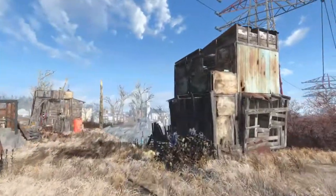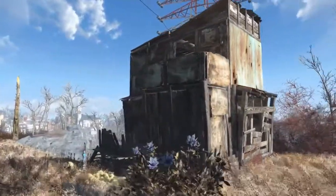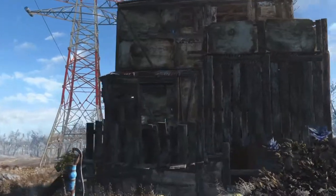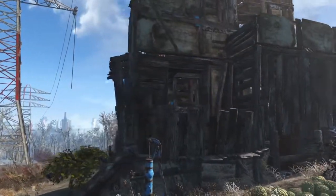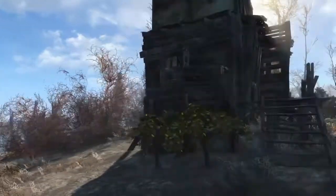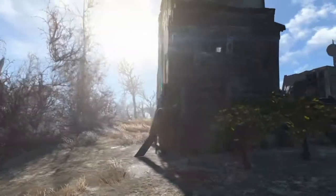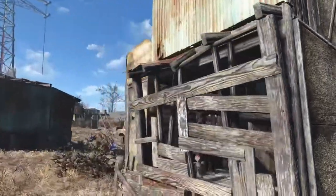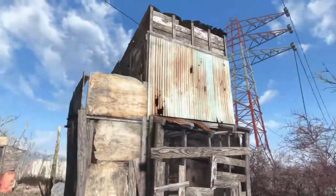Over here we have Hancock's little shack. His was a little bit more complicated than Nick's because I added that little balcony, and also that upstairs area is quite a bit smaller. I didn't add any extra bits. Downstairs there's a little bit of an overhang so that I could have a balcony, but that's where his bed is.